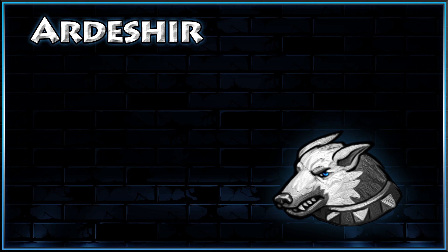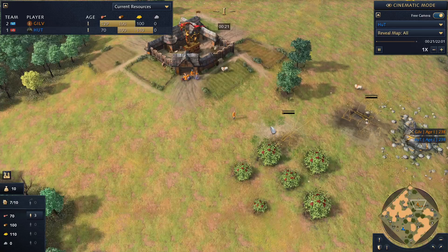Welcome back everybody — we've got the winners final here between hut and gilv in the Australian AoE4 Championship 2022 Season 2. Our winner of Season 1 is here on his Rus in the blue trunks, hut, up against gilv in the orange trunks on the French.